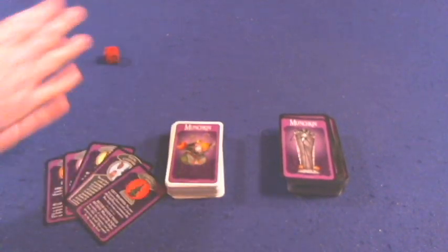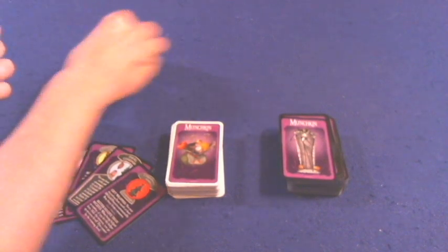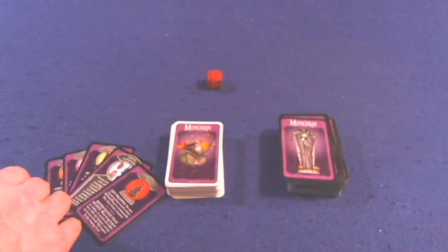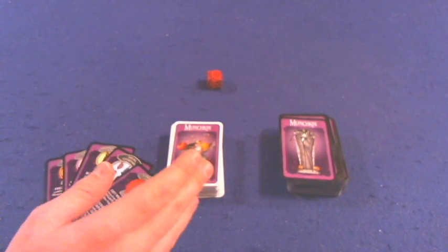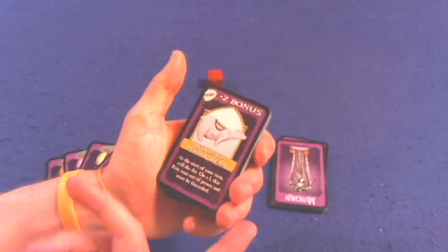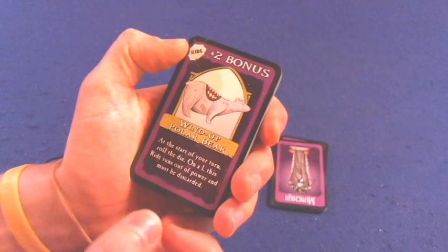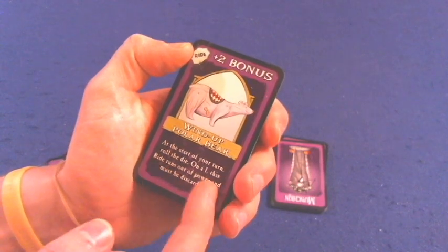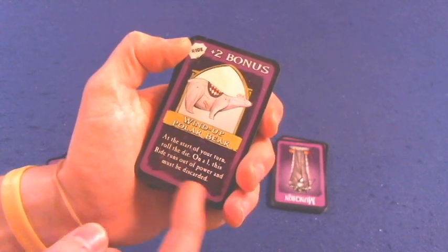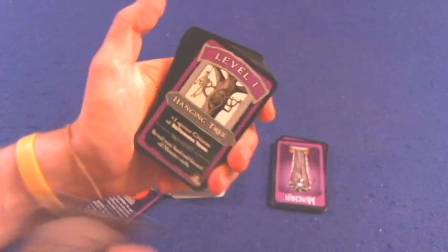In terms of components, you're going to get cards, more cards, and of course a D6 die. The two kinds of cards are doors and treasures. The door cards primarily have monsters on them. They might also have gear — like this wind-up polar bear that gives you plus two, but at the start of your turn you roll the die, and on a one it runs out of power and must be discarded. So you keep it as long as you don't roll a one.